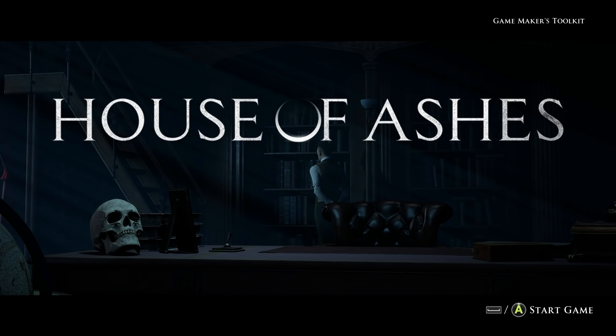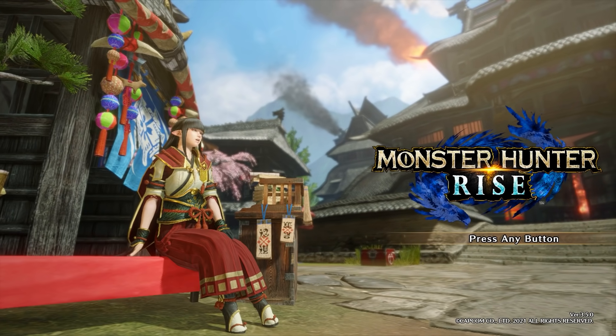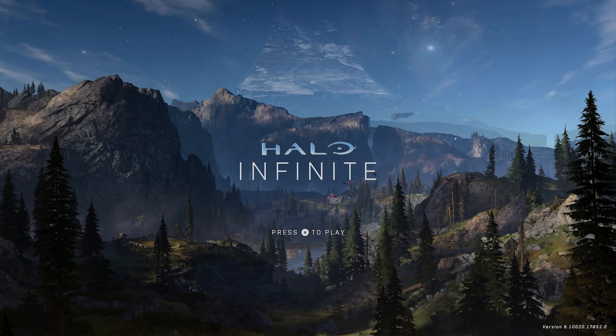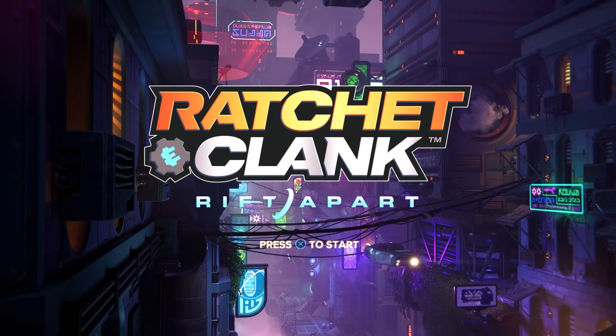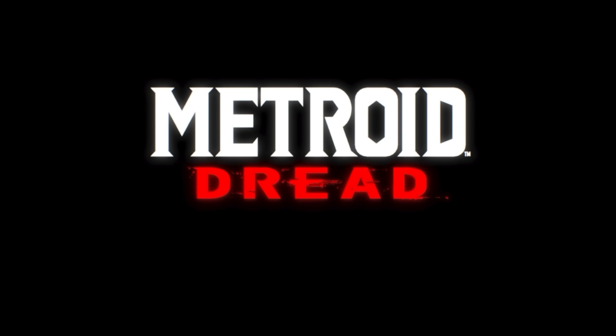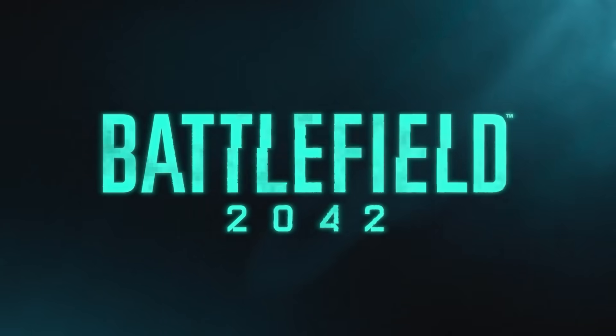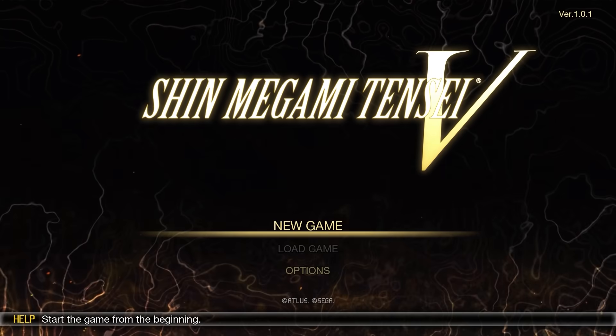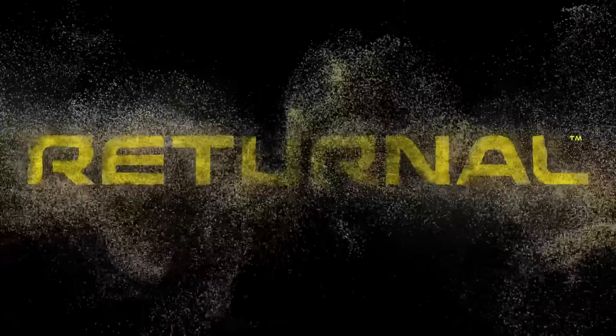For example, if someone struggles to hear the dialogue, subtitles can give you the same information in text form. If someone can't distinguish between two colours, they can be made more distinct with symbols or a custom colour palette. And if someone is just struggling to get through a game, they can get a helping hand through an assist mode. So, how did the games of 2021 fare in this regard? I started with the blockbusters — 25 of the most noteworthy, best-selling, triple-A games released in the last 12 months, from Halo Infinite to Ratchet & Clank, from Deathloop to Metroid Dread, from Battlefield 2042 to Age of Empires IV. And then I assessed the accessibility options on show.